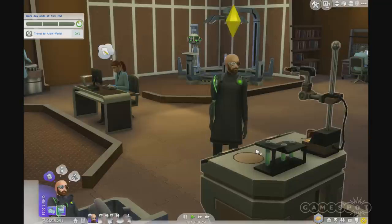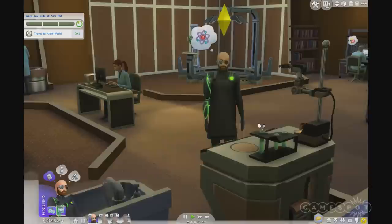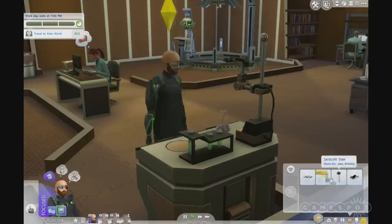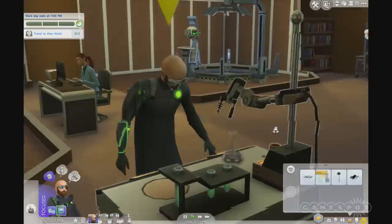There's a big red button — probably shouldn't push that. You can do a little experiment, or even better, if you open up your inventory, you'll find our scientist has actually been working on a few new inventions. One of those on the far right is the Sim Ray — a really neat object that scientists can create to freeze Sims, transform objects, and even control their minds.